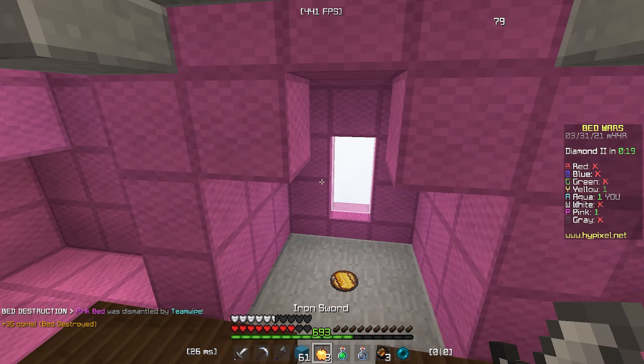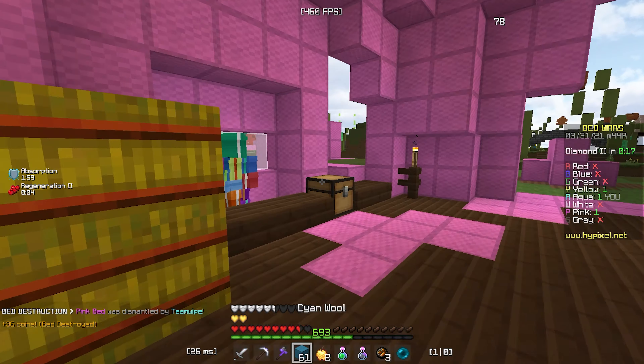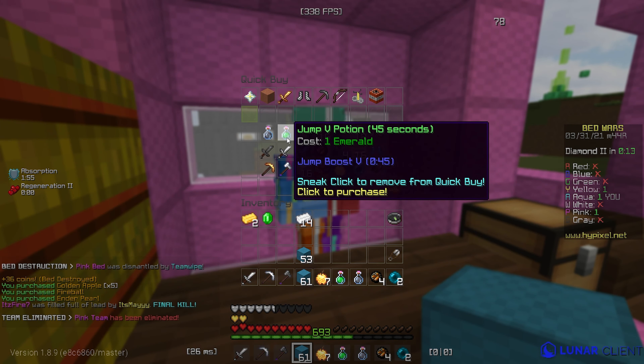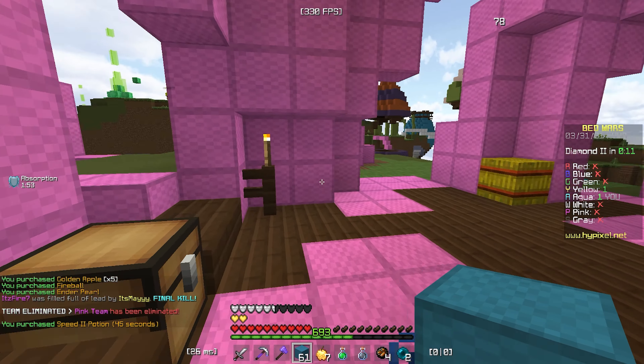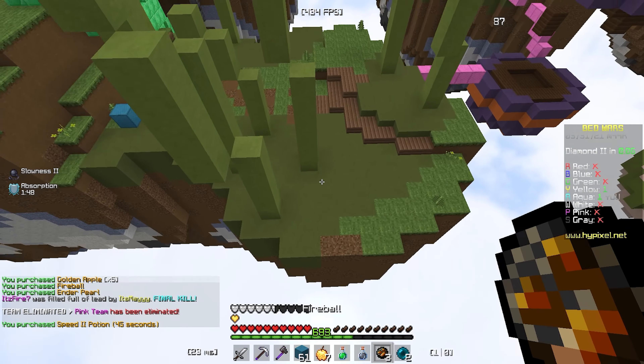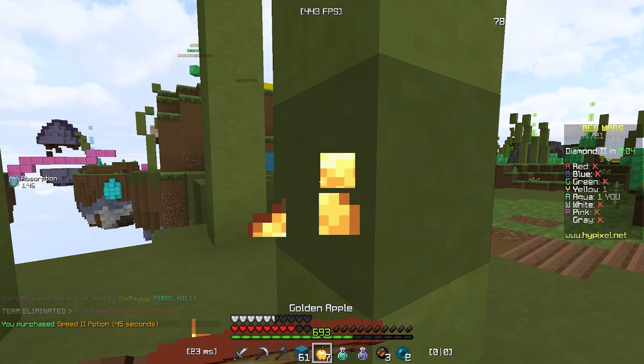I actually really like this. It looks big, but it's really small and compact, and you have access to everything once you get to mid. I really like it. Yellow's still alive, so I'm gonna go for him.